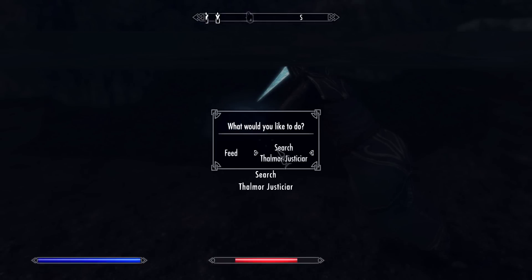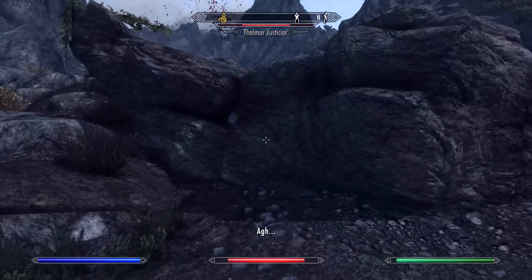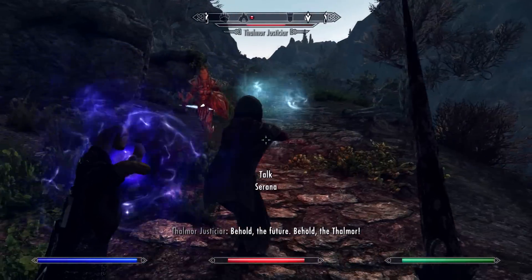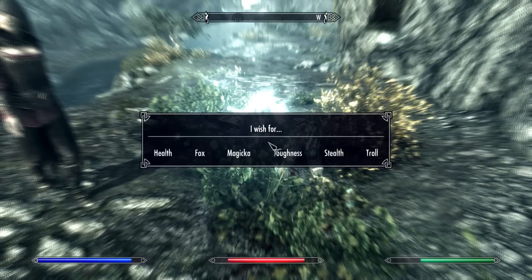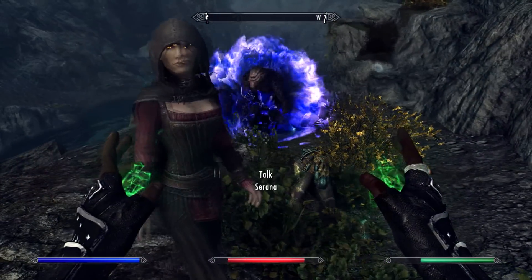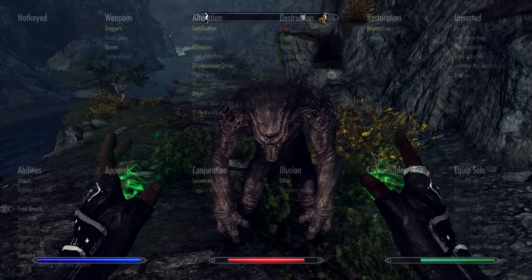We're going to start off with a little preface. Apocalypse Spell Package adds a lot of spells — I don't remember the exact number but like a million, give or take. There are lots of them.